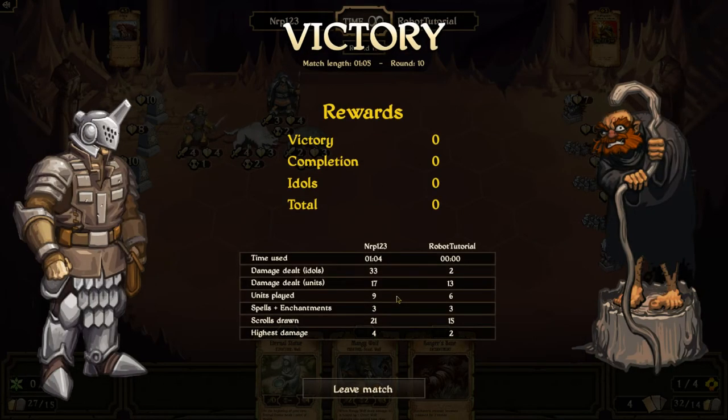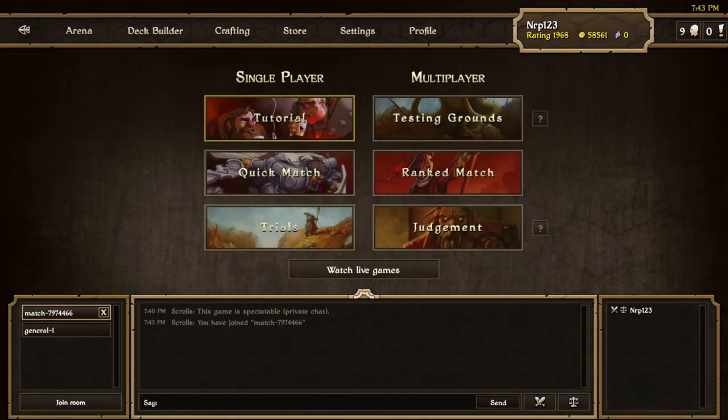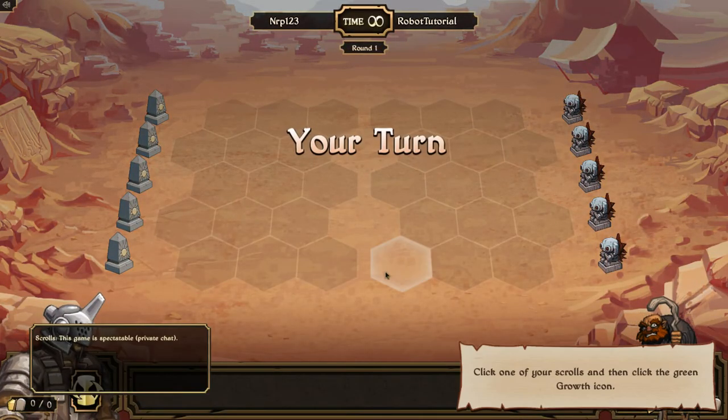A minute four seconds — pretty good. I don't really have much to compare this to because I don't know the times from Purple Pansy's speedrun or if anybody else did it. I think that was pretty fast. I'm gonna try that one more time to see if I can beat a minute four seconds. It also depends on the draw — if you get your braves early and stuff. That one took a minute four seconds, let's see if I can beat it.